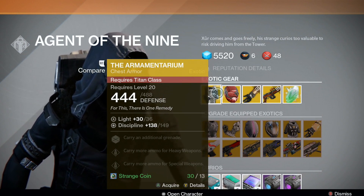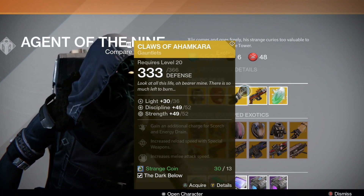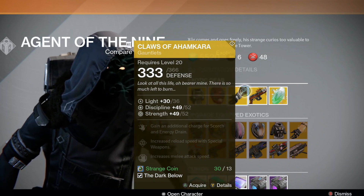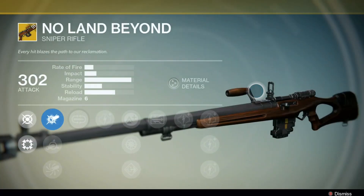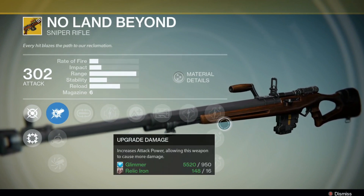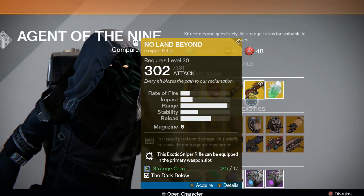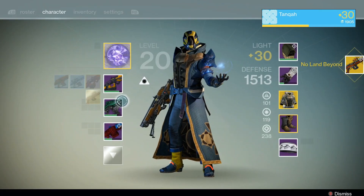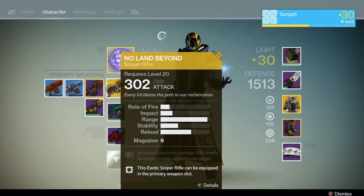I'm going to show you what he's offering today. He's offering the chest armor for the Titan, the helmet for the Hunter, and the gloves for the Warlock. He's also offering the No Land Beyond. If you don't know what this is, it's a sniper rifle — a very nice sniper rifle, kind of reminds me of a World War Two rifle. I have enough Strange Coins so I'm going to buy it right now. Okay, so I've got No Land Beyond — and this is a primary, isn't it.